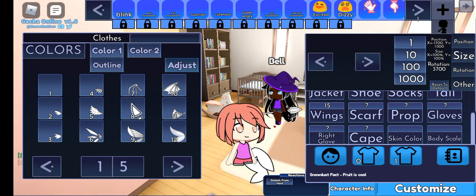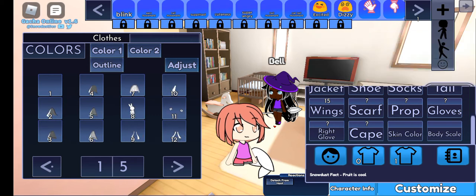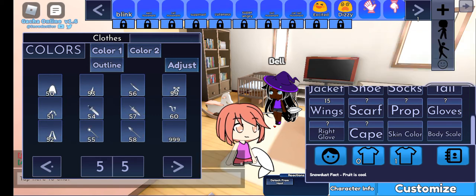This will be perfect for a future witch character you'll be making. Good luck with making your characters — this will be fun. Now I'm going to show you how to make the broom. You want to select Cape 58.